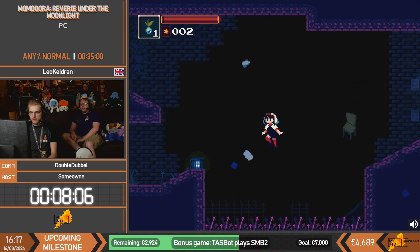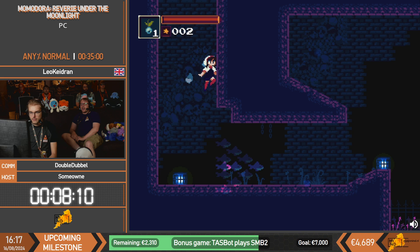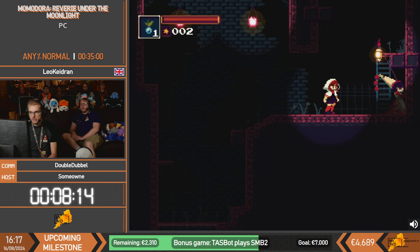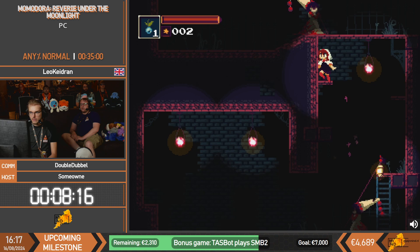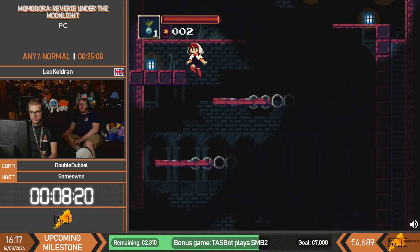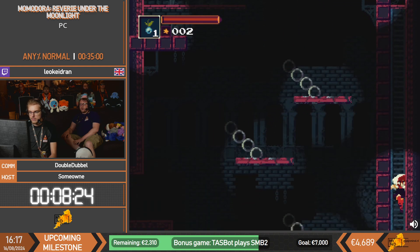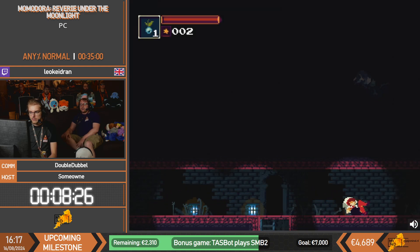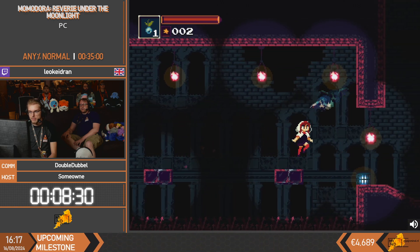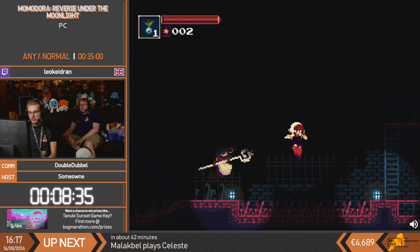There was a little blinking thing - that's items you can pick up, except it was in a really small corridor that we can't access. We won't come back here anymore, so that's an item that gets skipped over. But we will unlock an ability that lets us go through small places like that later. Right now we're just making our way to the next boss - basically this run is just running from one place to the next to get to the next boss.